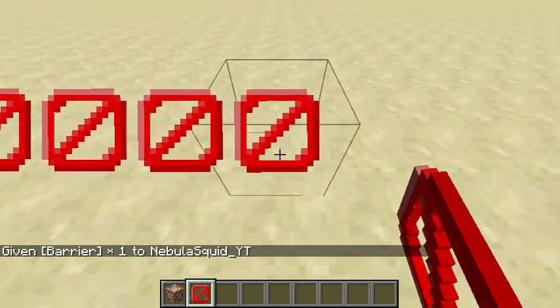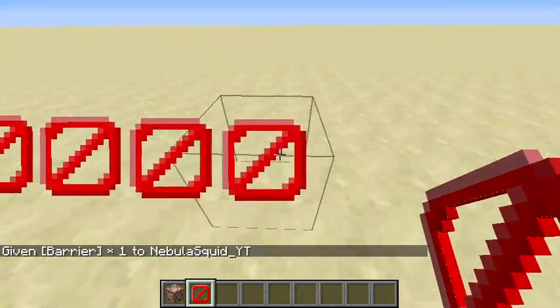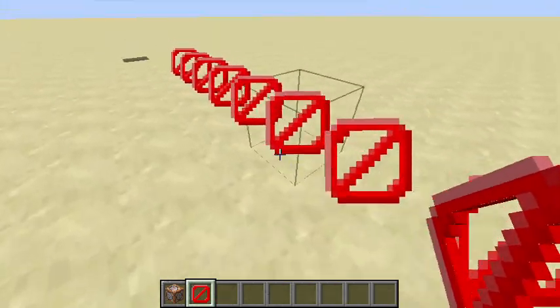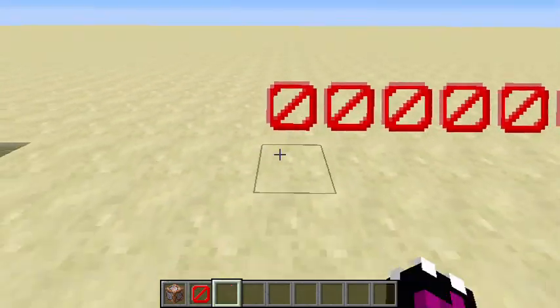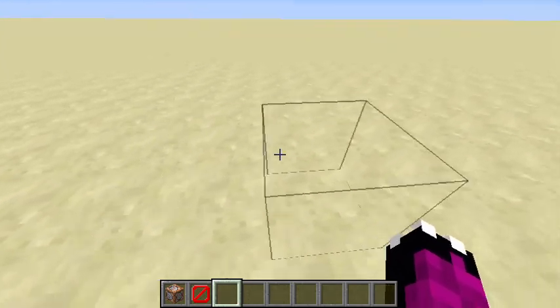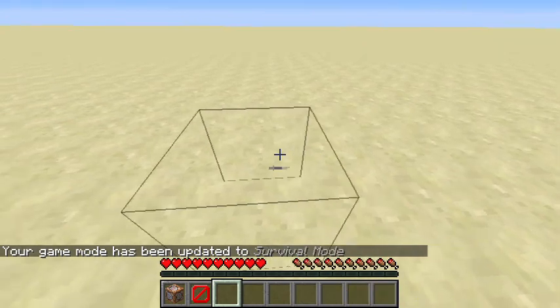It shows up as a red cancel icon — that's just for convenience so you know where they are when you're placing them. Once you're not holding a barrier block, they slowly fade away into invisible blocks, and in any other game mode they're not breakable.